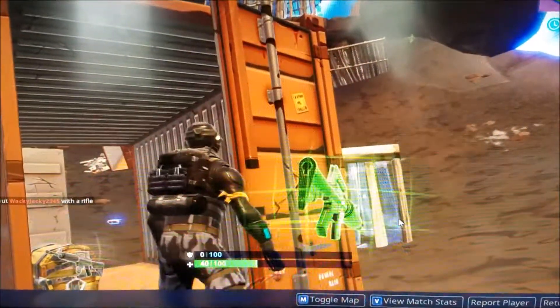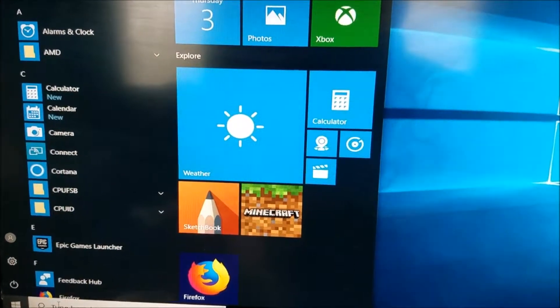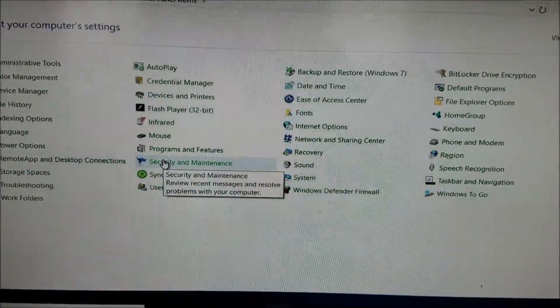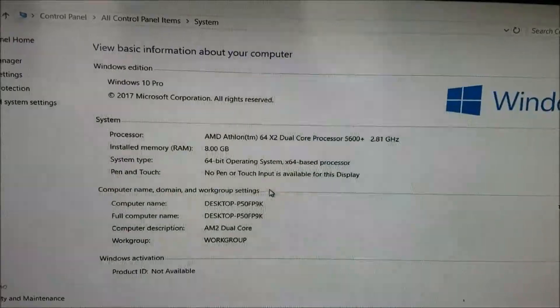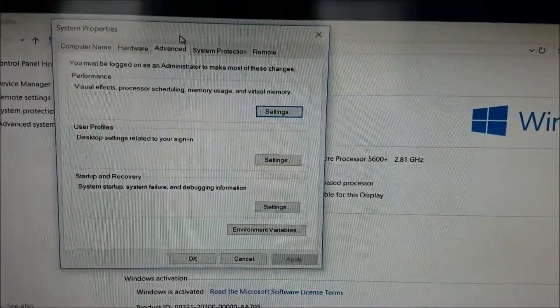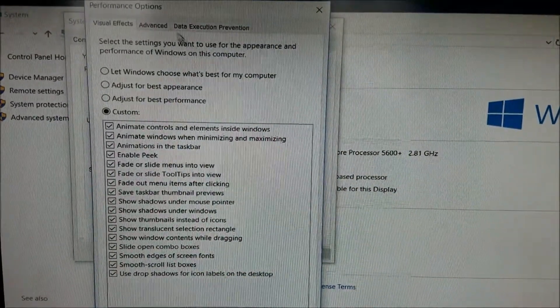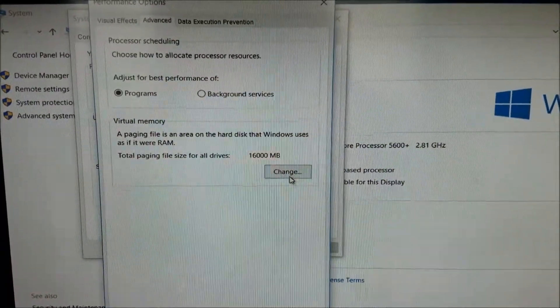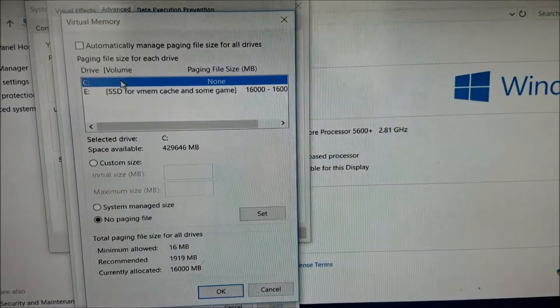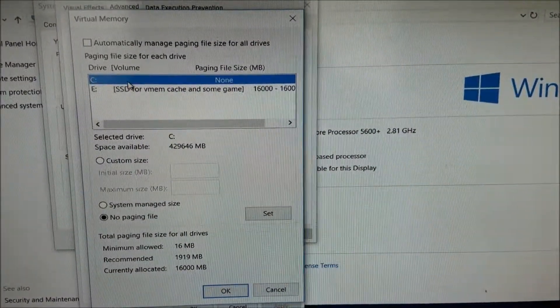Now let me show you what to do after you attach your SSD. Go to Start, then Control Panel, then System, then Advanced System Settings. Go to Performance, then Advanced, then Virtual Memory — which is the page file — then click Change. On this system, like most systems, the boot drive is the C drive, and the E drive is the SSD I put in.